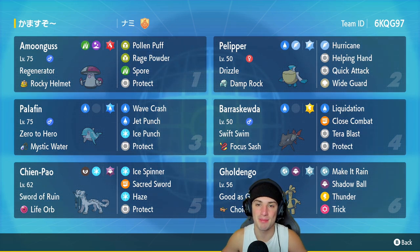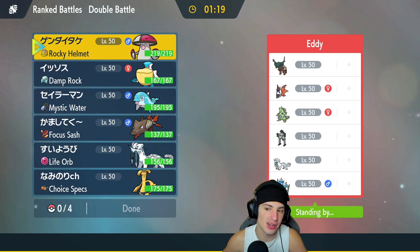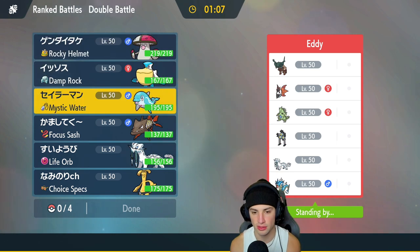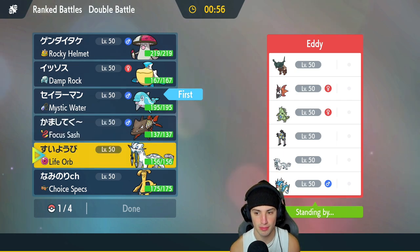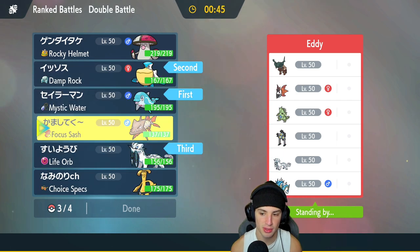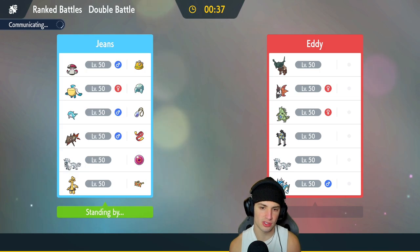Let's hop on that ranked doubles ladder and grab some wins with this Chien-Pao rain team. We're hopping into our first match — going up against a Chien-Pao and Ting-Lu team. Ting-Lu lowers the special attack on Pokemon, but we have a lot of physical attackers so I'm not too worried. They also have T-Tar, Volcarona, Sandy Shocks, Chien-Pao, and Gyarados — they're definitely going to bring T-Tar to try to get weather control. I really want the rain squad, but I gotta play to counter their squad. I'm going to go Pelipper and Palafin and bring the rain squad — we're going to try to get the rain cooking.